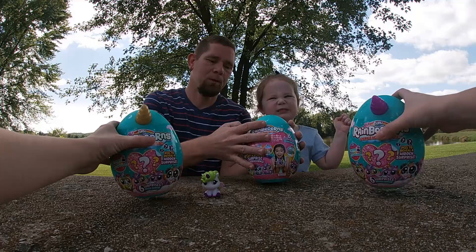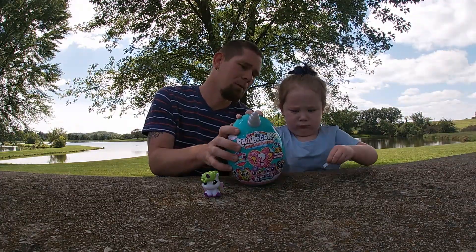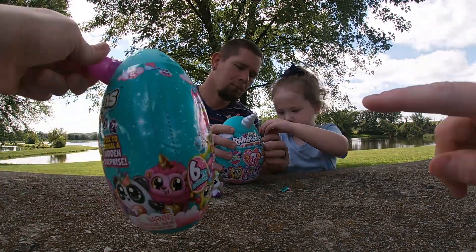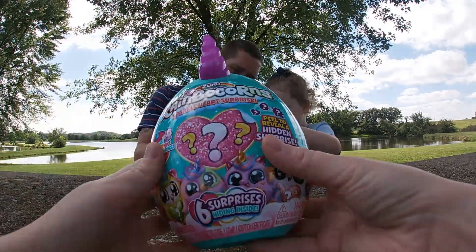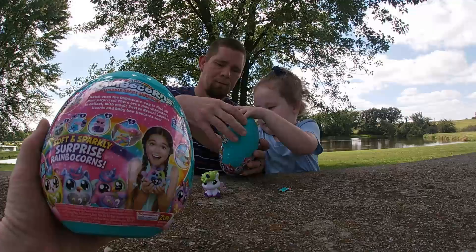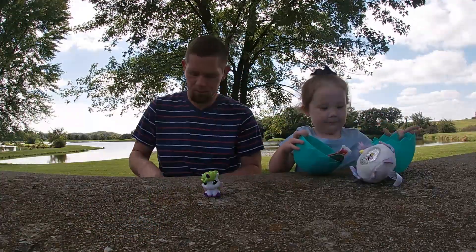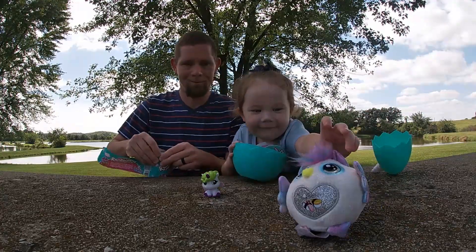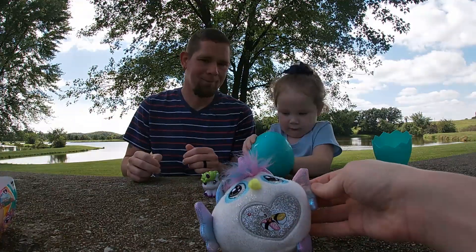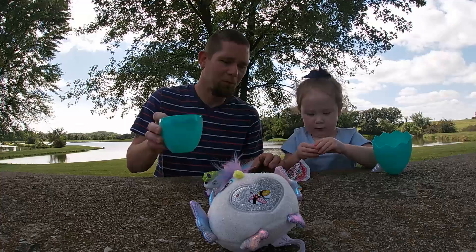Alright, go ahead and pull that down. I know how to open it - got a tear strip on the side right here. Let's fill it up. Hatch and open the Rainbow Corns egg to find out your new surprises. Oh my goodness, look at him! What is this? You'll have to look on the checklist for us. Okay, you got your little egg.